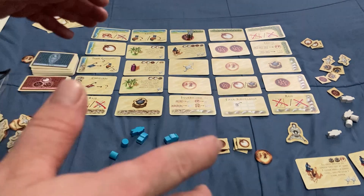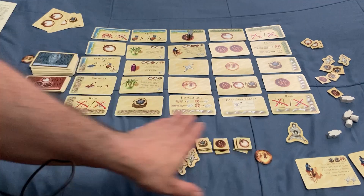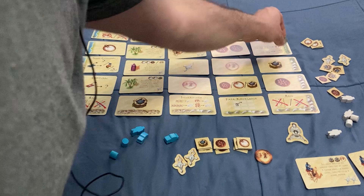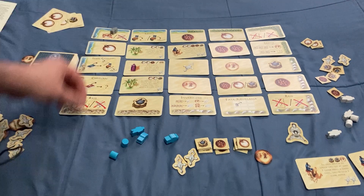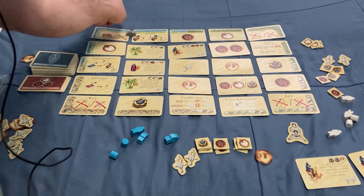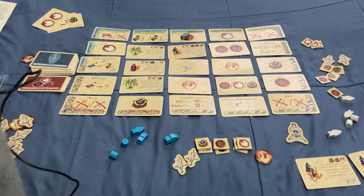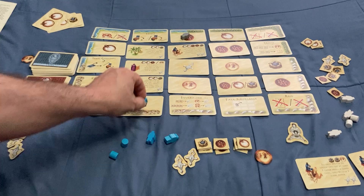The game will end once one of two things happens: a player has 12 cards in their display — that's the maximum — which triggers the end of the game; or once the robber has gone all the way around the board and ended on number 16, the last raid spot. There are also two of each good around the border — two dates, two pepper, and two salt — which just allow you to collect those goods when you put your target on them.